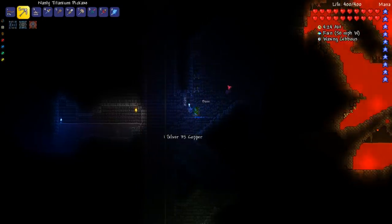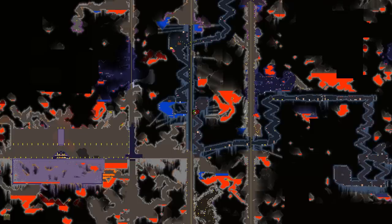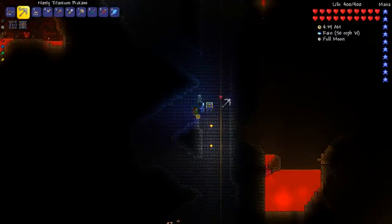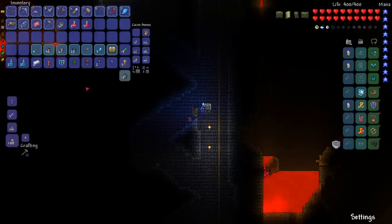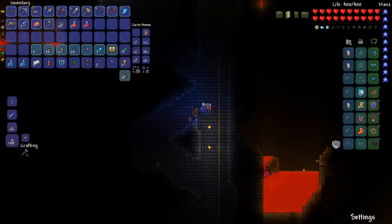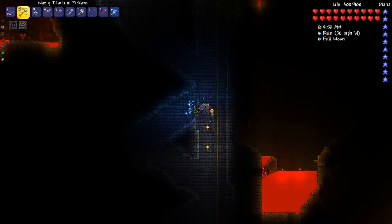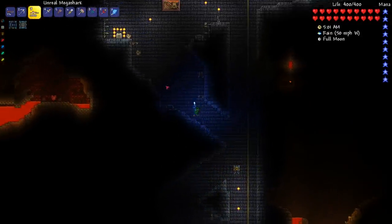I thought I'd see hard-mode enemies in here. The next one is up here and that's another locked gold chest. What's this? Oh! It's the one I forgot to mark apparently. Do I have the key for it? It looks like a sky chest. I don't have the key for it. What happens if I mine it? Nothing happens. I broke it.